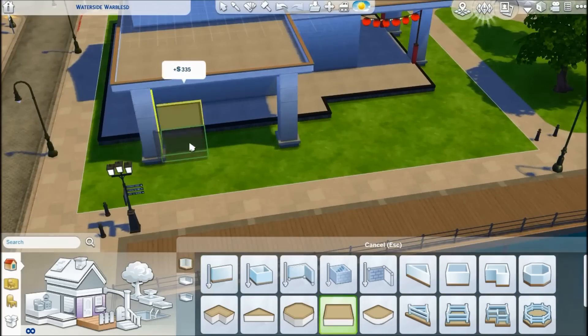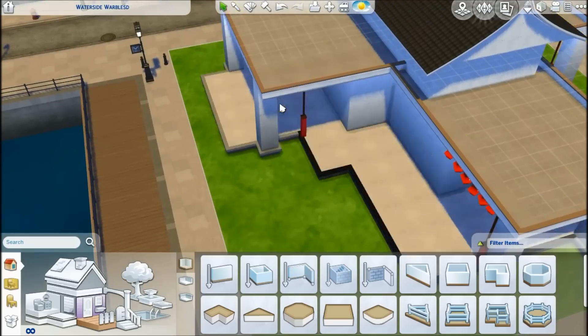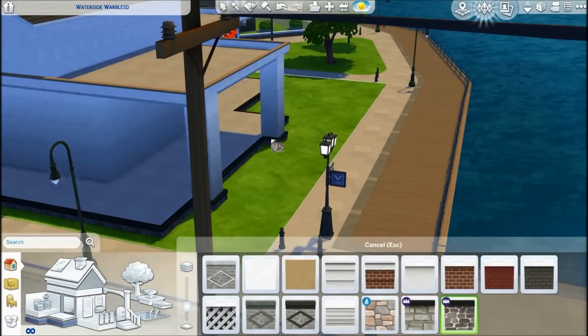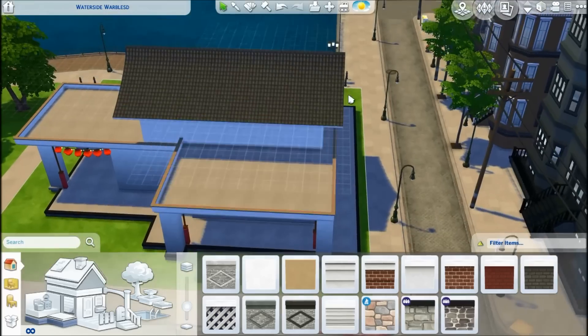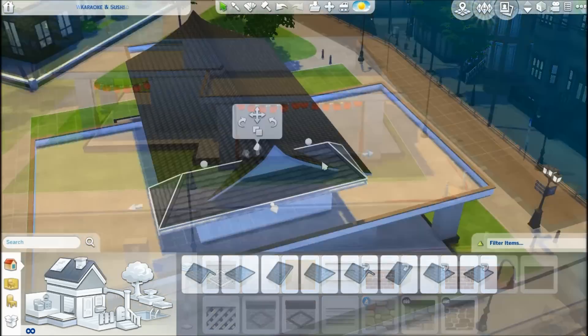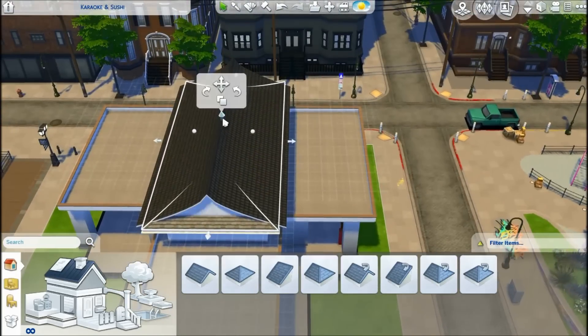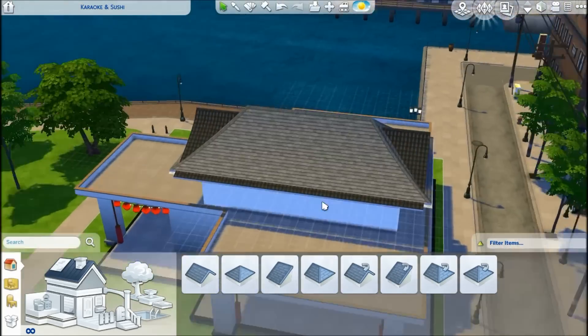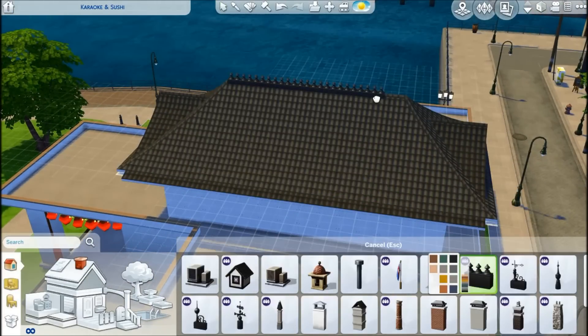I got inspired because with the new City Living Pack we got lots of really cool-looking Asian objects and even outfits. There were a lot of karaoke bars - I guess two - in the game already, but I really didn't like them. I thought just the karaoke bar is a little bit too plain. There's just a bar and the karaoke machine, and then there's really nothing that can happen there.